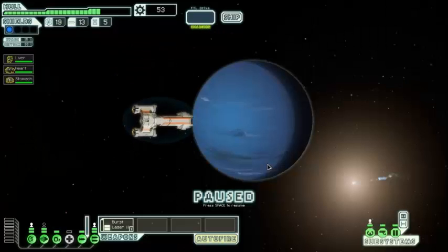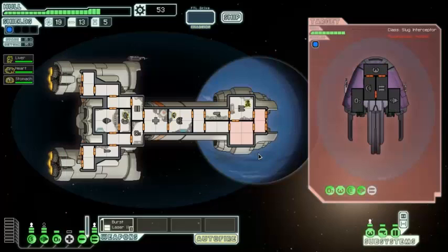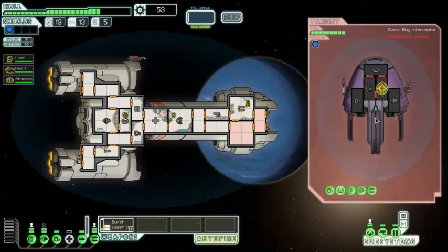You recognize the ship as a well-known slave trader. He hails you and offers laborers for cheap — we can buy one for 42 scrap — but we can attack or ignore the slaver. I know that if we attack we'll get a crew member, and we're down a crew member, so we're of course going to attack. They can get through our shields and do a bit of damage, though that's probably not going to happen for a while. Attack those weapons with our burst laser and I hope that artillery beam charges up a bit quicker.